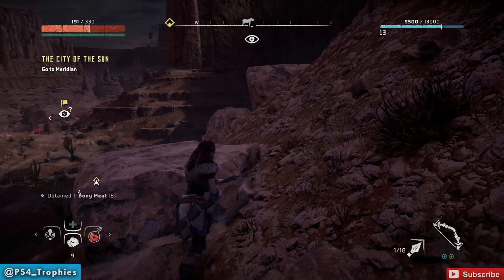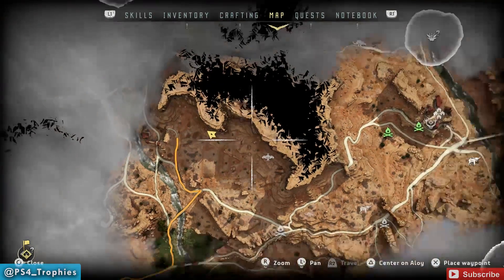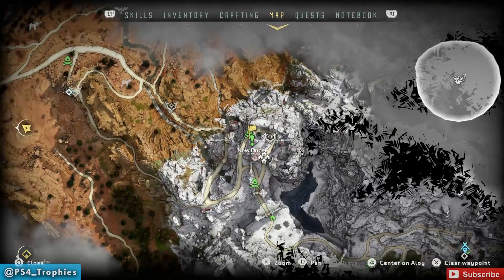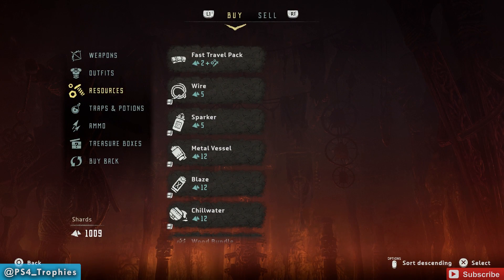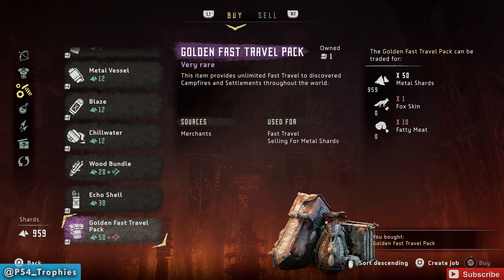Once you have the resources to trade for the golden fast travel pack, head to a special merchant that sells the pack. Not all merchants carry it, but the one in the Day Tower settlement will. You will find the golden fast travel pack under the resources tab in the buy menu, and having unlimited free fast travels will save you hours of traveling time and you won't have to grind crafting materials each time you want to fast travel. Make sure you check out my channel for more Horizon Zero Dawn guides.